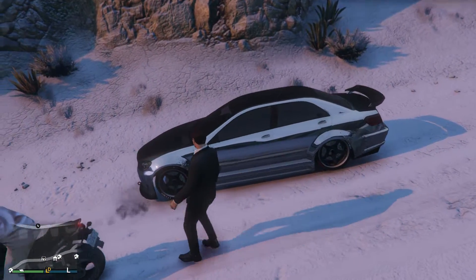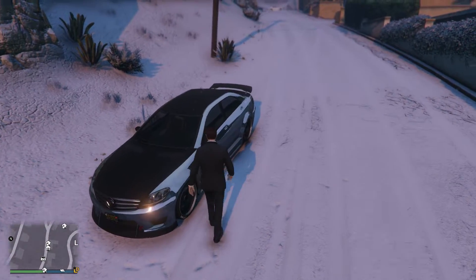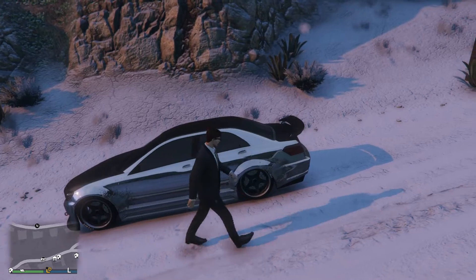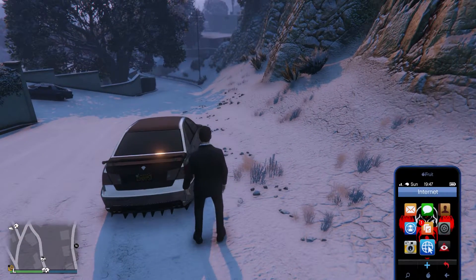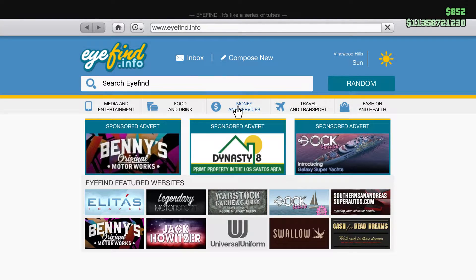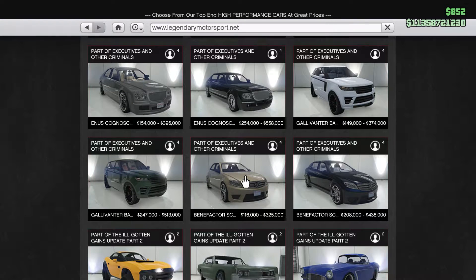Today I'm going to go over what I think is the fastest car in GTA Online. It's the Benefactor Shafter. You guys can check it out on the Legendary Motorsport website. It's $116,000 if you buy it unarmored.